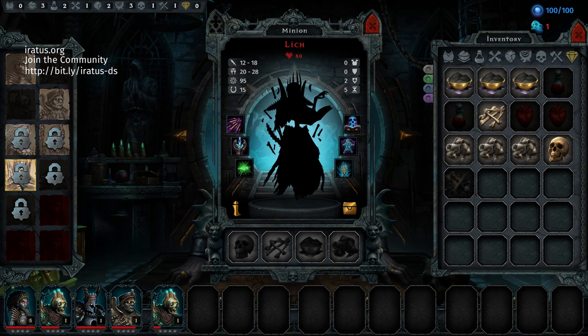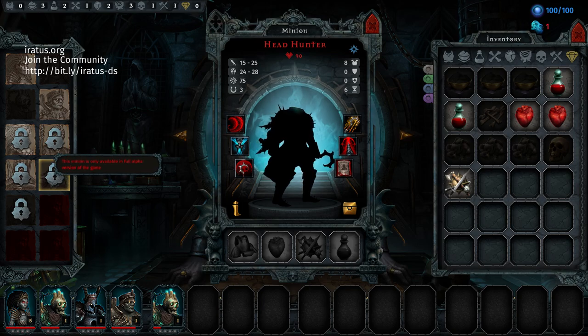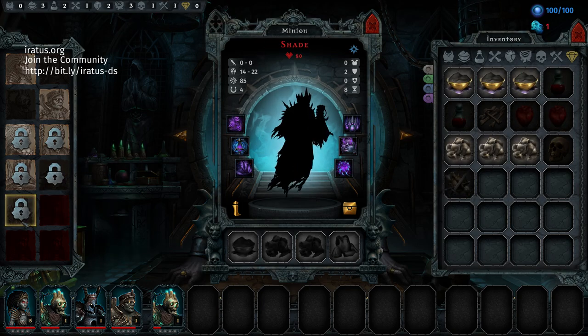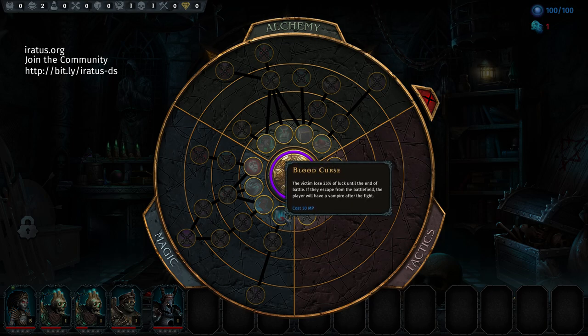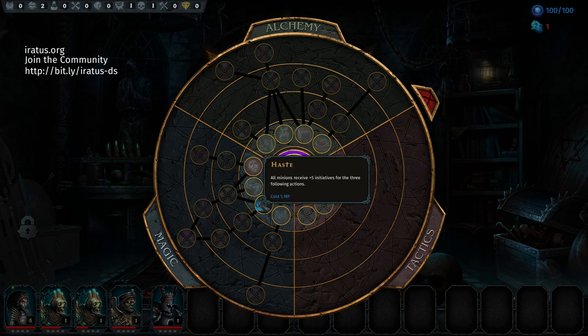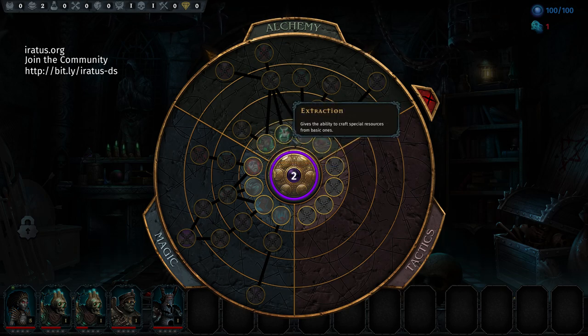As you progress through the game you accumulate points you can spend on alchemy, magic, or tactics. Tactics doesn't seem to be available in the demo, but you can still try alchemy and magic. It seems you can only have four minions at a time in a fight. Minions not active in your current squad of four will rest and regain health. If you lose a battle, those inactive minions are lost and you can try again with new minions.